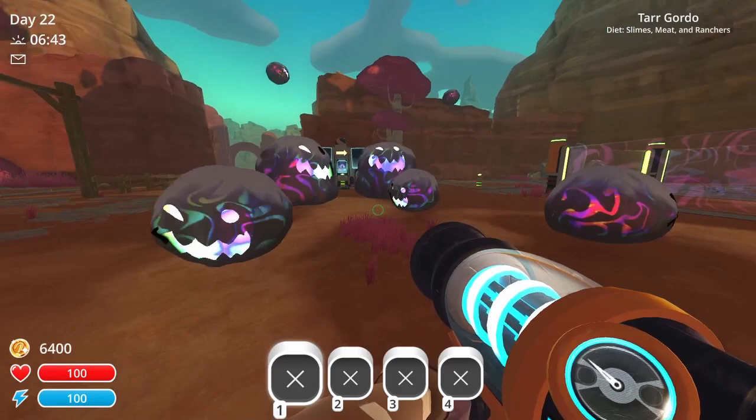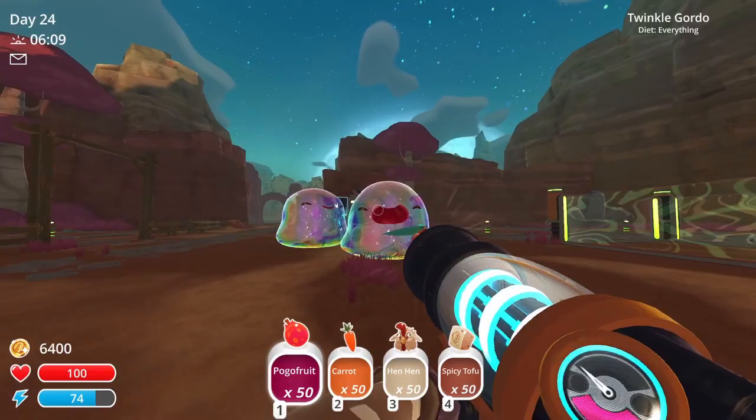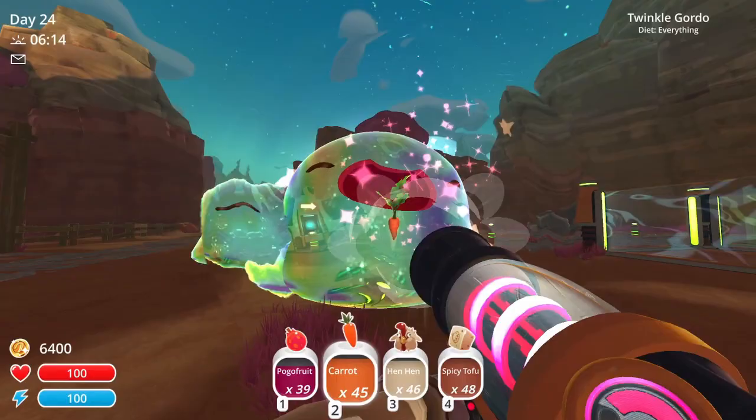The last Gordo to look at is the Twinkle Gordo. To attract it, you'll need to place a Chime onto the snare, which can only be obtained during the Wiggly Wonderland events or through the use of the Twinkle Slimes mod. These Gordos will eat fruit, veggies, meat, and spicy tofu. And when the Gordo is popped, it will drop 3 crates, but instead of Slimes, it drops 10 chimes.